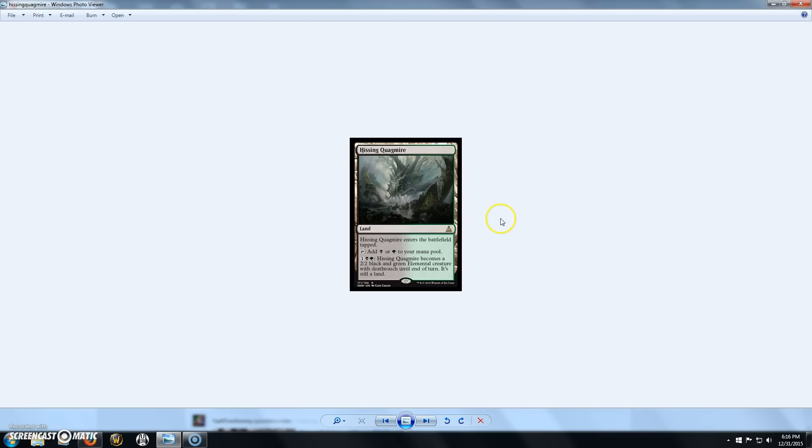Now we're into the rares. Here we have Hissing Quagmire, another one of the man-lands. It enters the battlefield tapped, taps for black or green, and you can pay 1, a black, and a green — it becomes a 2/2 black and green elemental creature with Deathtouch until end of turn while still being a land. That's pretty sweet — turning it into a Deathtouch creature is very nice.